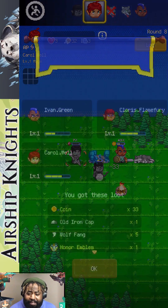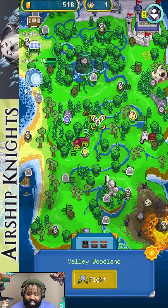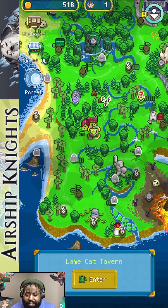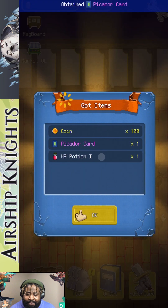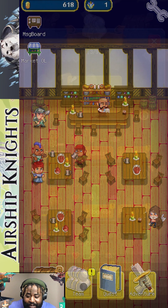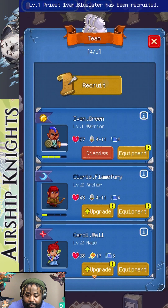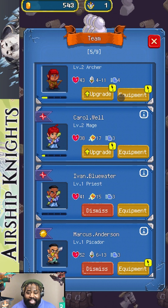You come to your victory screen. We got five wolf fangs — nice! That opens up River Valley Bridge Adventure, which is another quest. One, two, three, four, five — not bad! We got a Picardo Card and a potion. There's so much in these quests. We also got more equipment, so let's recruit a Priest and a Picardo. Let's go — our team is expanding!